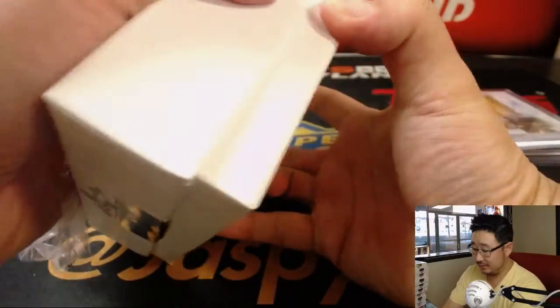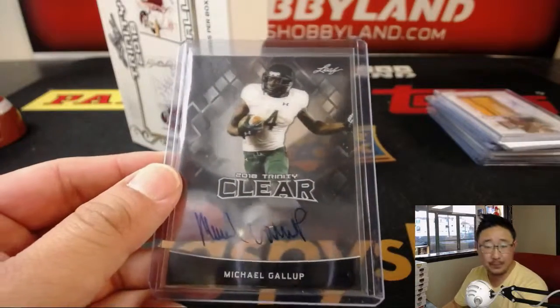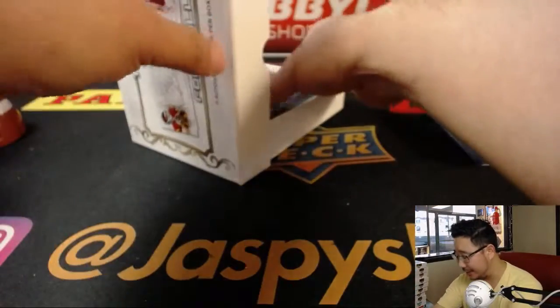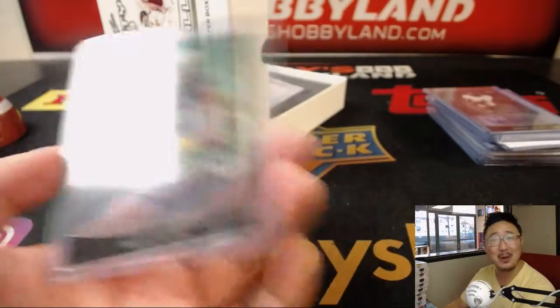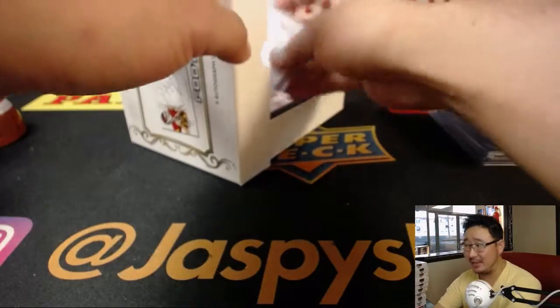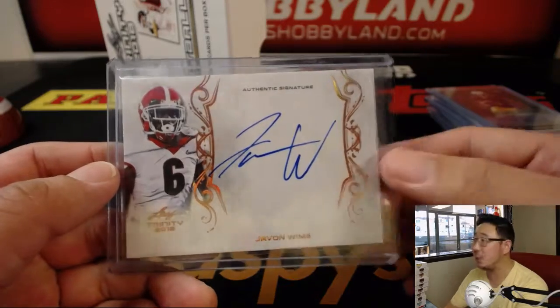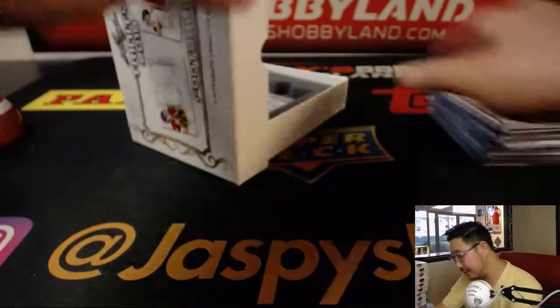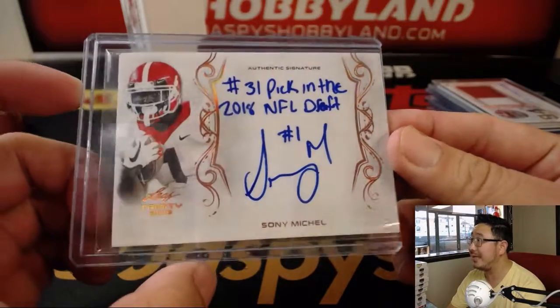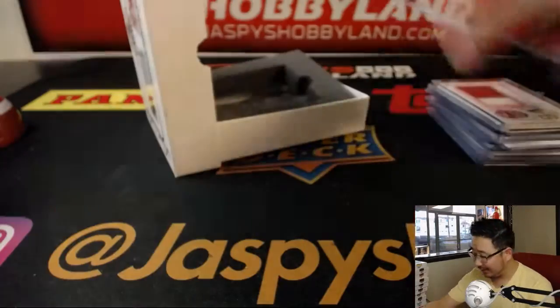Third and final box. We've got the next three in the store right now, folks — check it out at jaspyshobbyland.com, home of the Big Hits. Michael Gallup galloping over to Dennis — Dennis on fire with these Trinity breaks. Dante Pettis, no relation to Gary Pettis, going to Paul Kuhl-Hwit, another clear auto. Javon Wims going to Paul Nixon. Duran Payne going to Dennis. And last but not least, Sony Michel — number 31 pick in the 2018 NFL Draft, nice inscription — going to Paul Kuhl-Hwit. Finally, an actual bit of cardboard there.